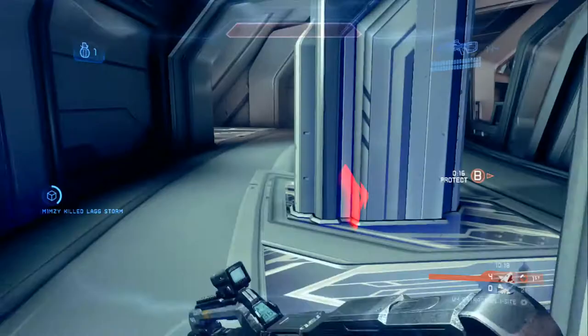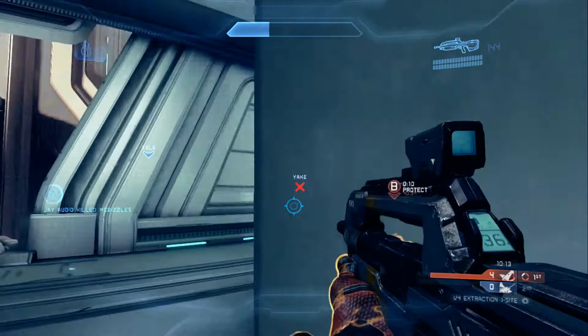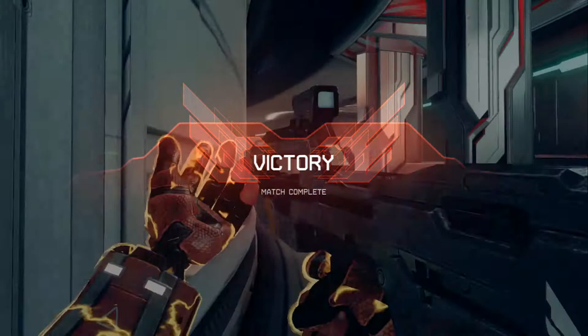They only have 10 seconds left to convert. I saw that guy sitting on closed ramp, but I'm not going to challenge him — if I lost that battle he could have potentially converted it. So instead I wait for him to come to me, John pushes in, and we slay them completely, 5-0ing them. I only died once and I believe I had around 15 kills. Basically that was just a perfect, textbook Haven Extraction game.